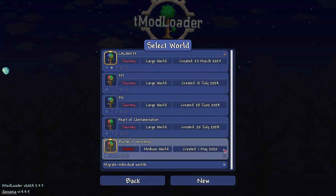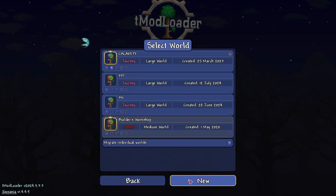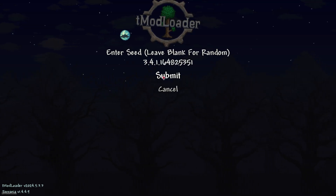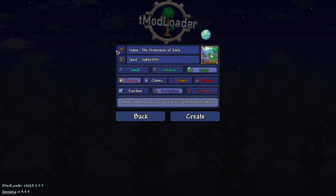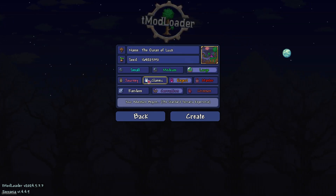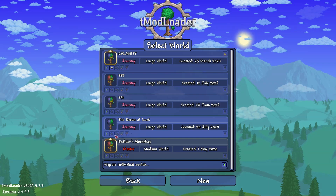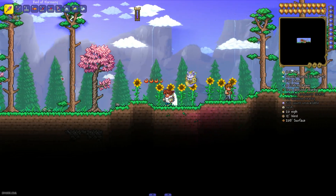I'll delete all this, create a new world. You can find the seed in the description. Create a new world, paste it, submit any name. I'll call it Corruption, large, any game mode — why not Journey? Let's go. The system will create this world.